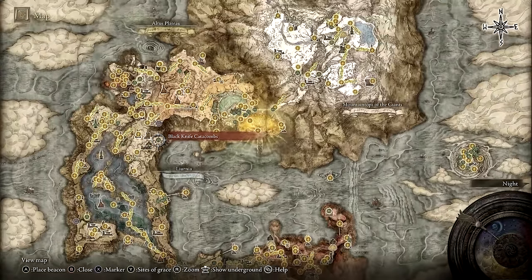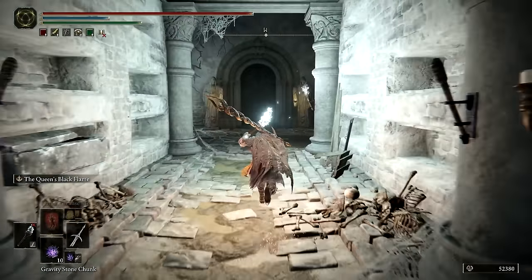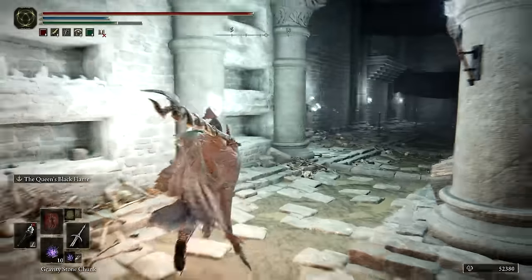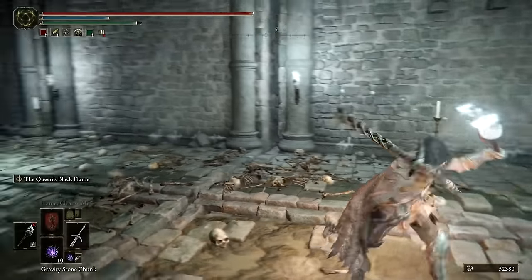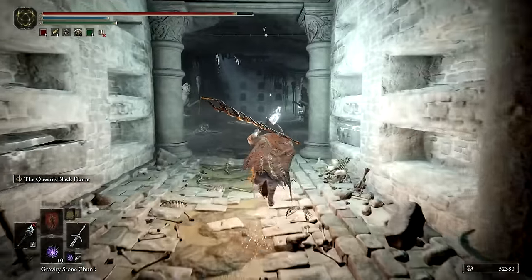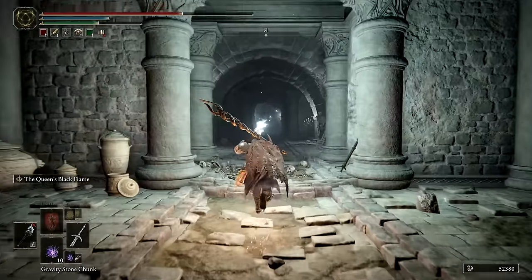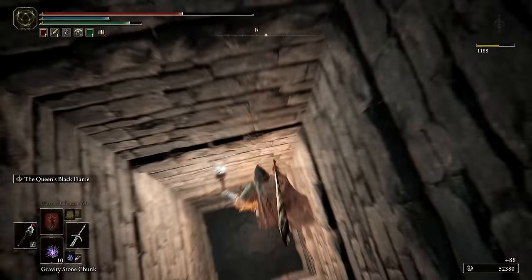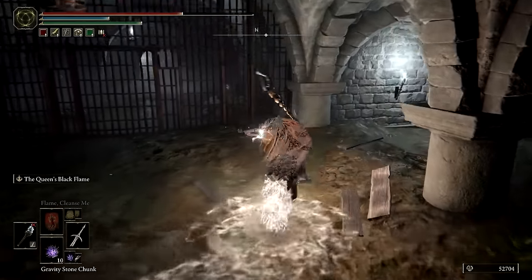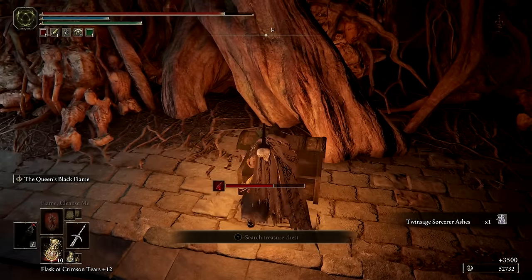Next, head back to the Black Knife Catacombs. We probably could have done this the first time we were here, but better late than never. Retrace your steps from last time until after using the guillotine traps to reach the upper level. This time, find the chute on the right side of the hallway behind the Skeleton Archer — this will lead down to a pit where the lever for the boss door is located. Make your way out of the pit and back through the guillotine room to get to the boss room. There, you'll need to face off with a very weak Cemetery Shade, which will drop the Twin Sage Sorcerer Ashes when defeated, and the fourth death root can be picked up from a nearby chest.